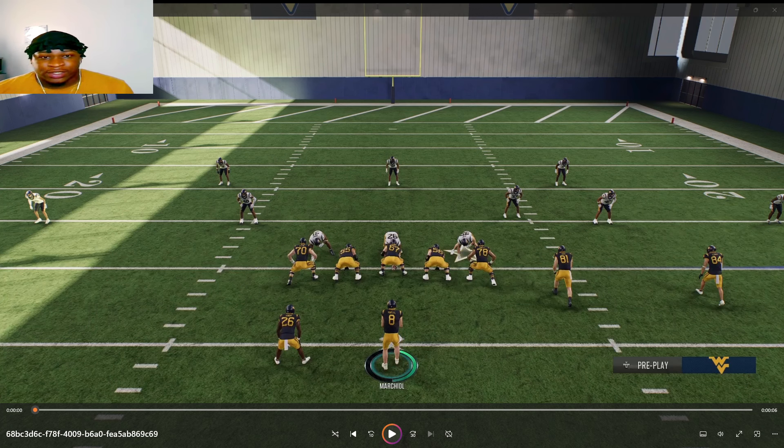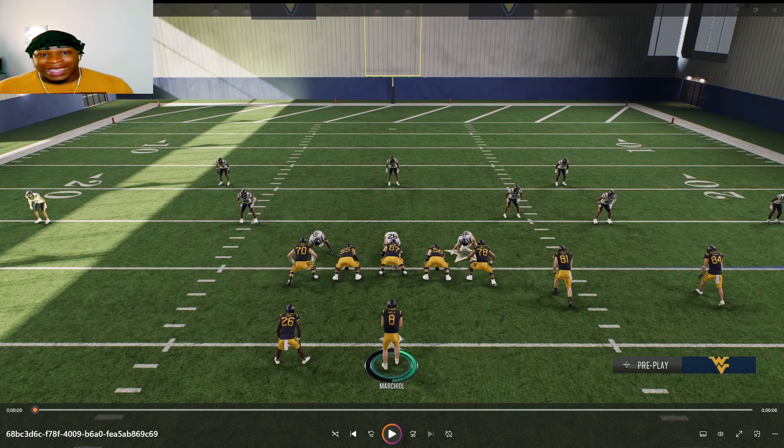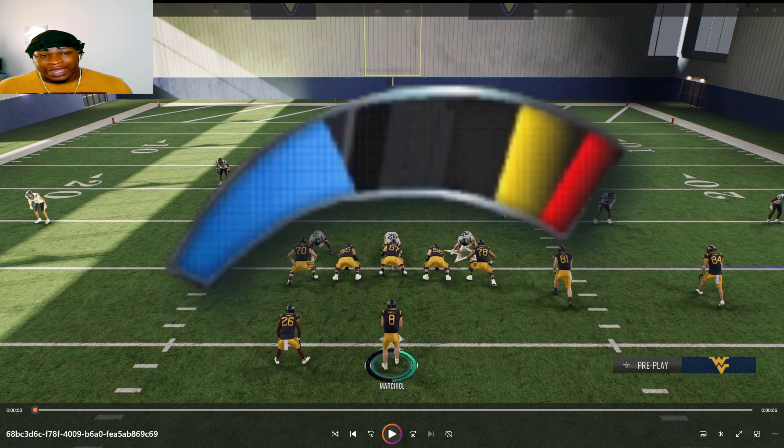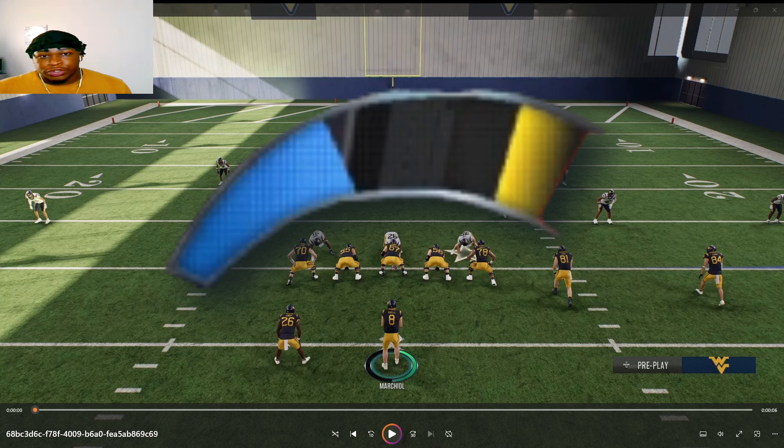Today we're going to talk about some of the nuances of revamp passing, and more specifically when to throw yellow and red meters. In revamp passing there's a blue, yellow, and red pass. When you look at the pass meter you'll see blue, yellow, and red on basically every single pass. Some passes there's no red — just yellow — because your quarterback's attributes are really good. But usually you see red on deep 20-30 plus yard passes.